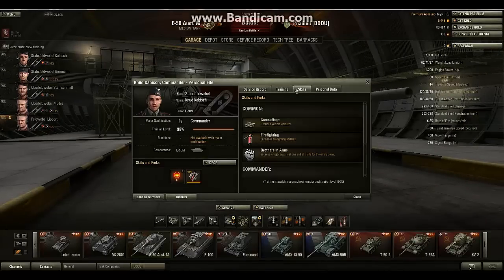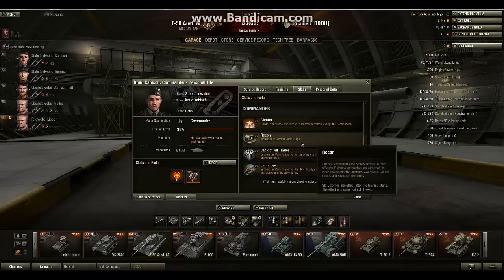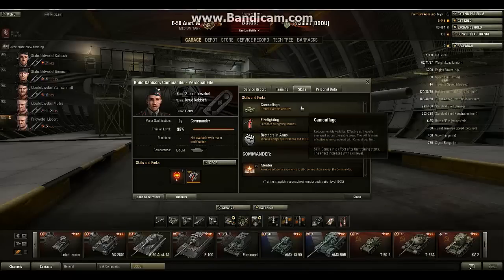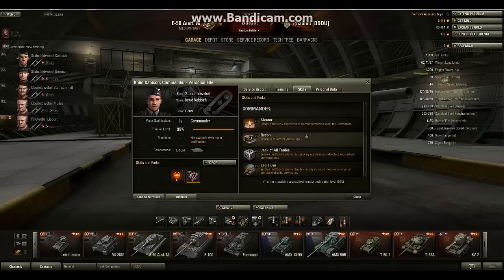For the commander, research 6th Sense first - it's always handy on all tanks. Then Repairs, because you're going to use it as a medium tank. Camouflage is an option but I don't really recommend it, because mostly you rush this tank. Although I recommend using it as a sniper, mostly you'll be using this as a rush tank because it has very good speed and decent maneuverability.